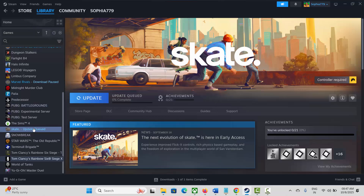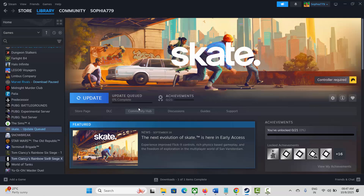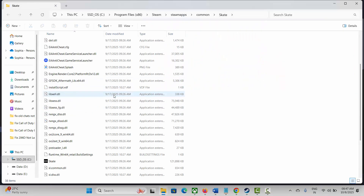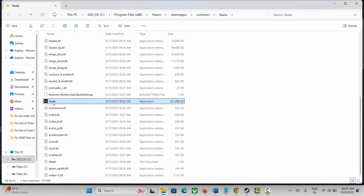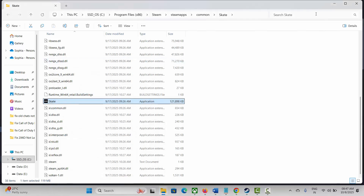Next solution is to run the game as administrator. Go to Steam under the Library section, select your game, right-click, click Manage, then Browse Local Files. This takes you to the game folder. Select the game application, right-click, click Properties, go to the Compatibility tab, select Run This Program as an Administrator, and hit Apply and OK. Also try selecting Disable Full Screen Optimizations, then Apply and OK.